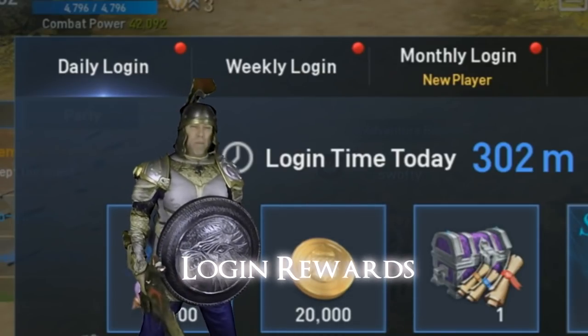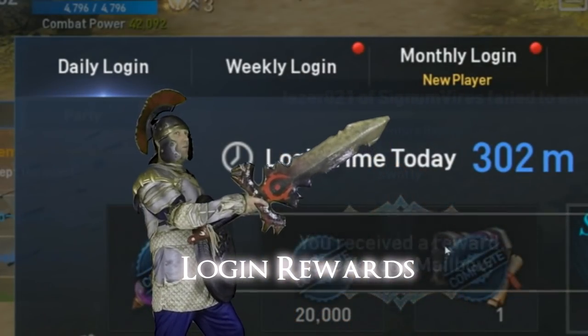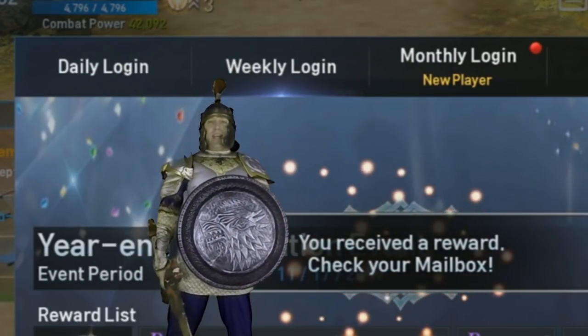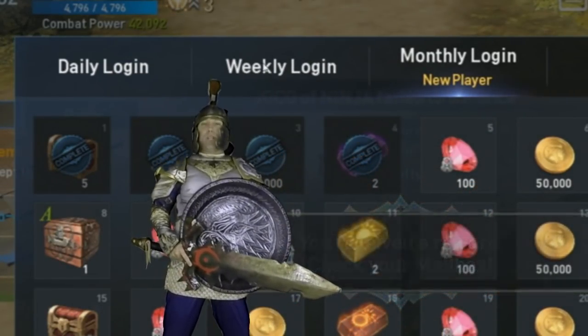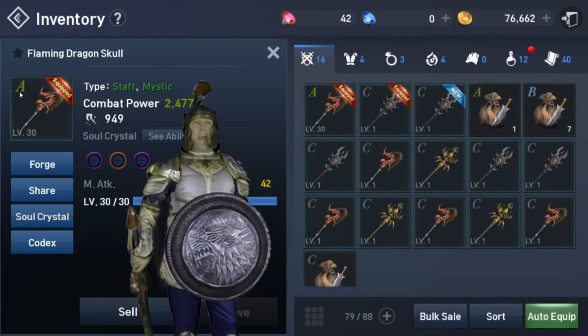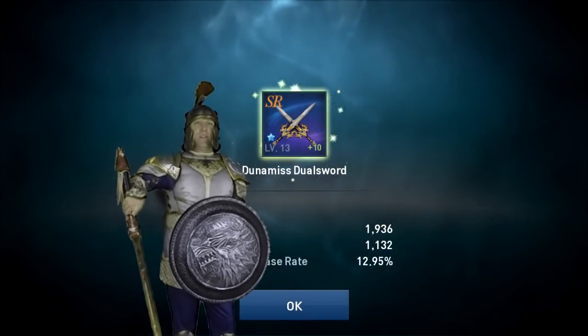Login rewards are probably one of the best ways to obtain valuable gear. You can pick up the login rewards right here — make sure you do that every time you log in. You've got daily login rewards, weekly login rewards, and monthly login rewards to offer you some powerful gear to help you level up. I actually got my weapon upgraded to A quality from a login reward, which was pretty good.